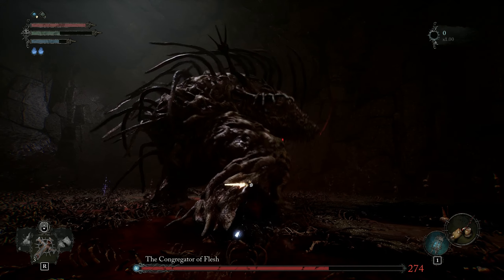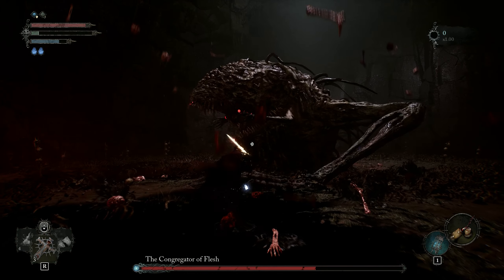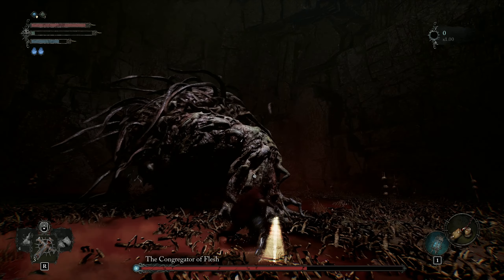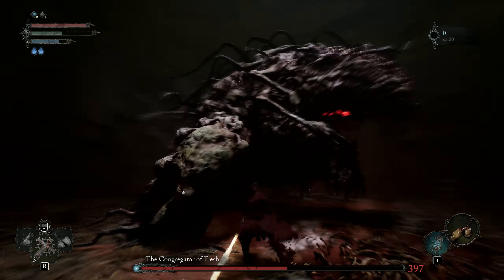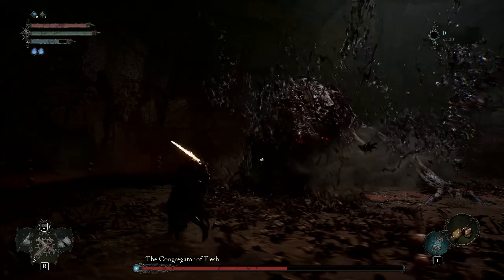Being behind it will trigger an animation where it flops onto its back. This will leave it wide open, but also does a lot of damage if it hits you, so a bit risky but has an equal amount of reward. For the back slam, I suggest running away rather than dodging. Sometimes when I dodge it still hits me, so I recommend doing that as well.